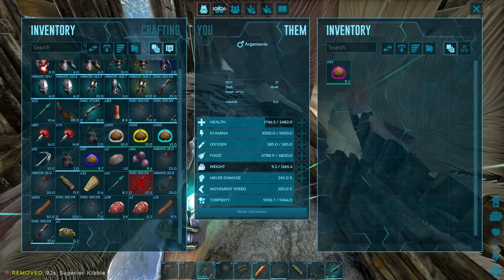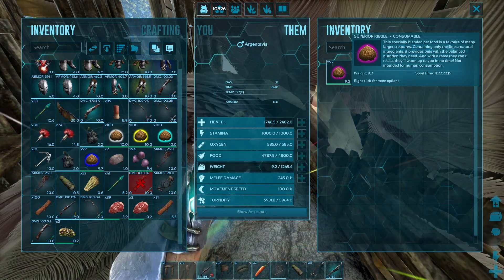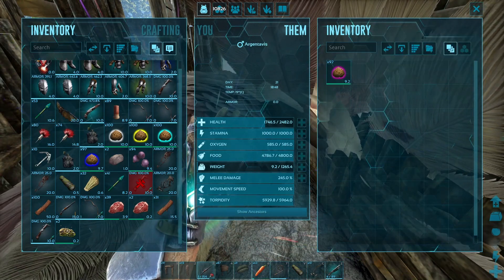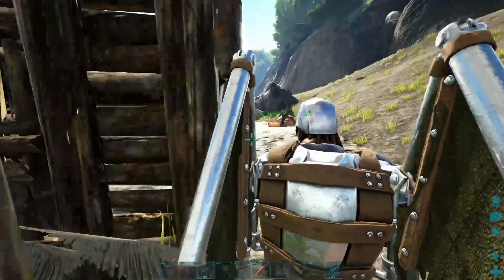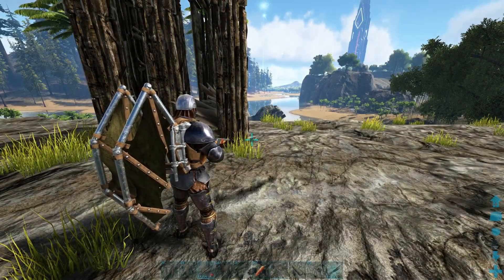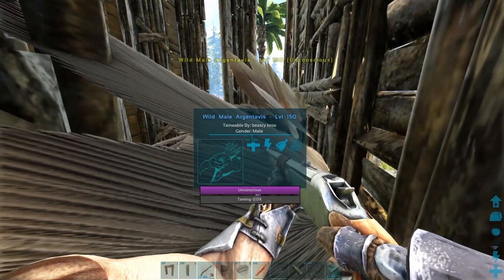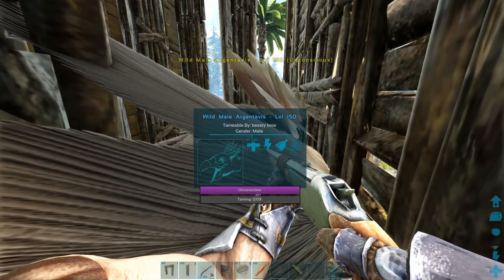If you're using Superior Kibble it'll only take 6 narcotics. Just put your superior kibble in, come back 20 minutes later, make sure he doesn't get attacked, and bada boom bada bing — you got an ARG. I'm just going to sit here and wait for him to wake up, because this guy has some super cool unique abilities that I need to talk to you about.